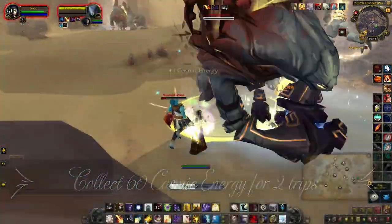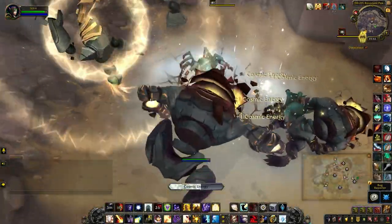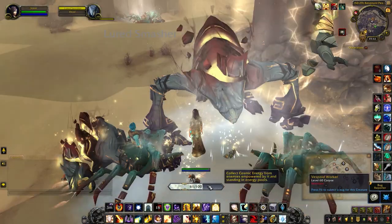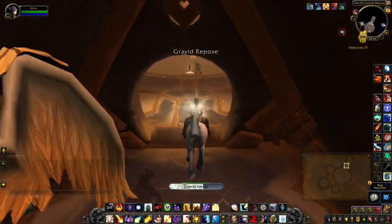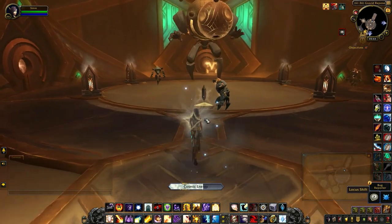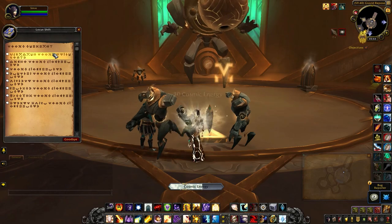Feel free to fill up the bar if you want to access any of the other locations. Once you have at least 60, head on down and select the first option, which will take you to the inner chamber.